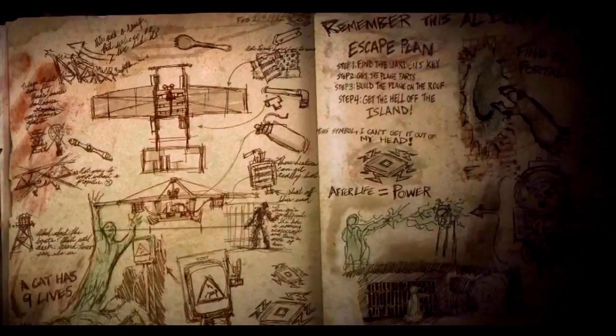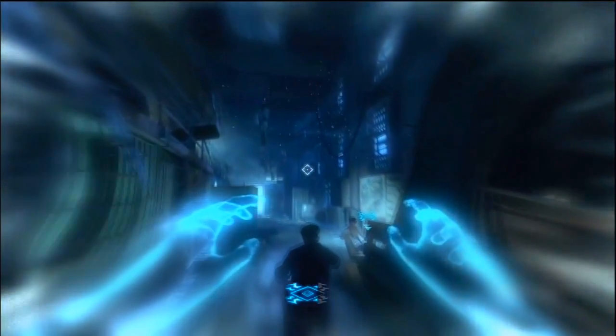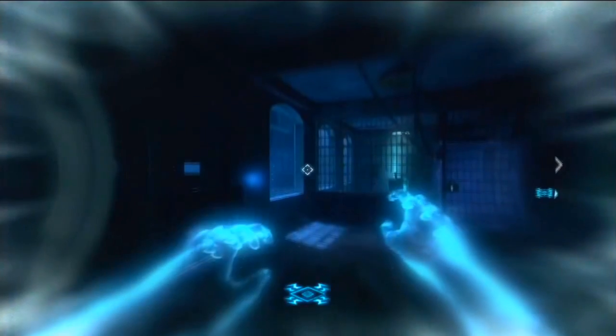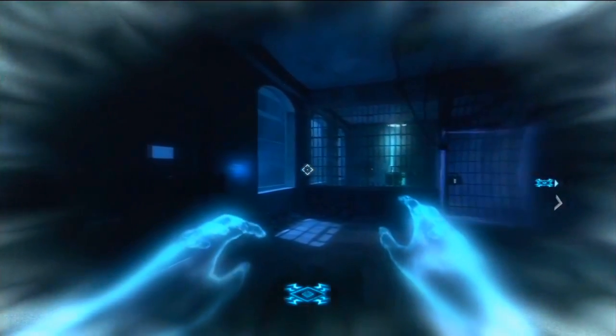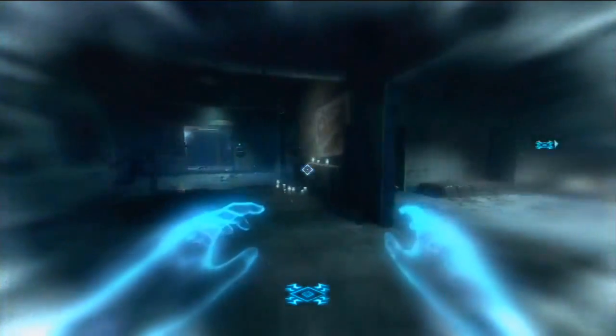Treyarch have not unleashed it yet so we're still unaware. In this picture it says escape plan, step one, step two, step three, step four - I can't quite read it clearly. It probably has a little to-do list. Going into afterlife gameplay now, by the looks of things that little triangle in the bottom is how many times you can use it or how much power you have. In the bottom right, where it has a little arrow, I think that's where your character may be.